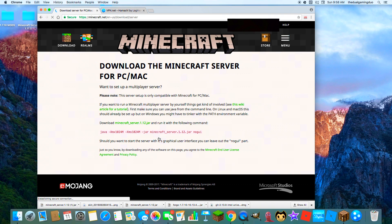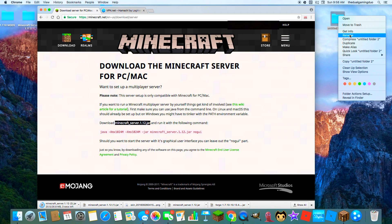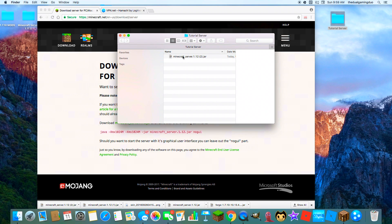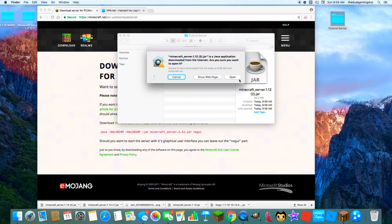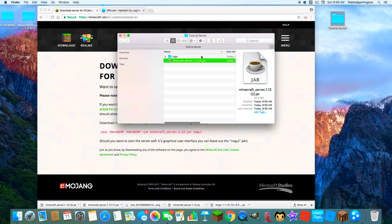Then press 'Set Up Your Own Server'. Once you press here, just press the latest JAR file. While that's downloading, I'm going to make a folder for your server. I'm just going to name it 'tutorial server'. Once this downloads, you want to drag it in there.